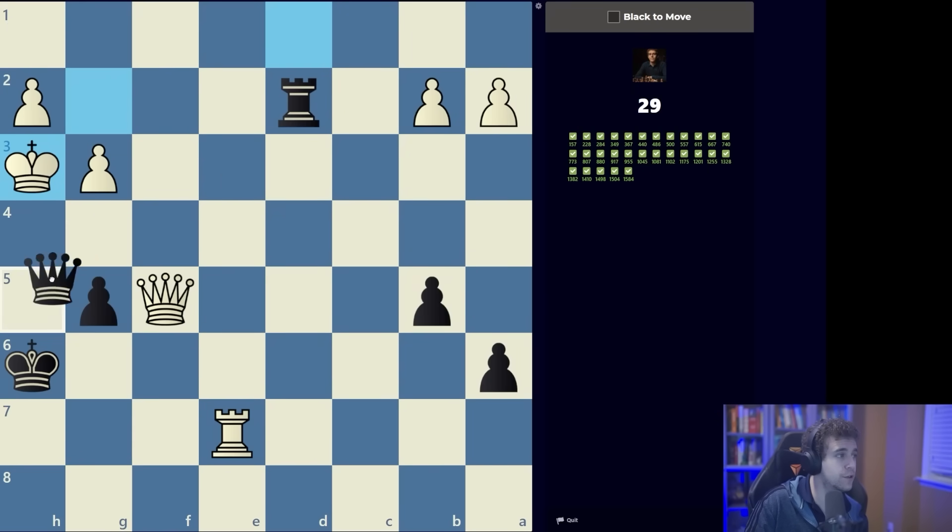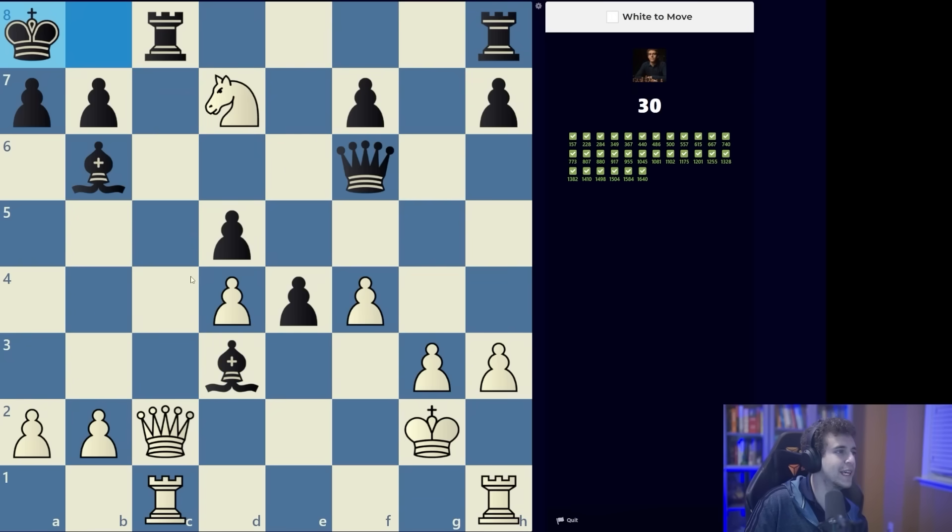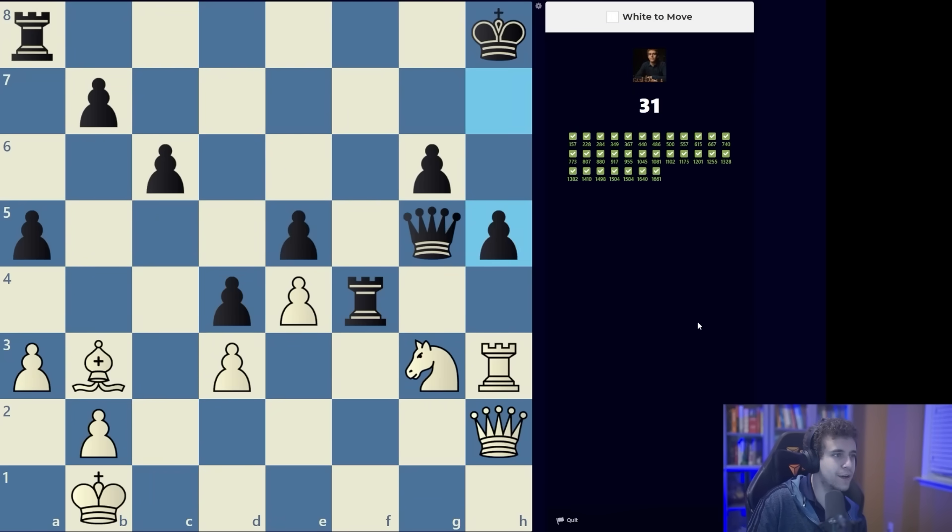This is a simple back ranker — knight d7 drives the king into the corner, and now queen takes c and rook takes c is mate. Again we have the alignment of the queen and the rook on the h-file, which tells me we have to break through the h-file — so it's knight takes h5. Very easy.